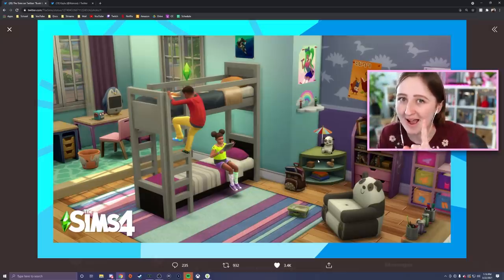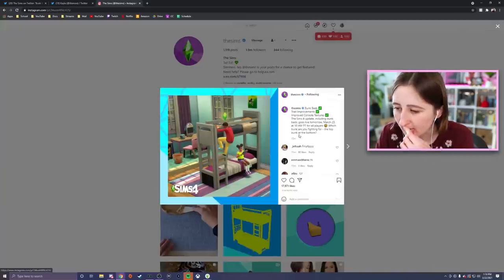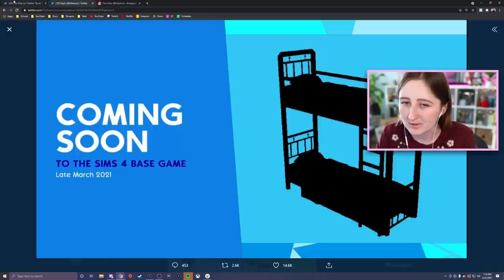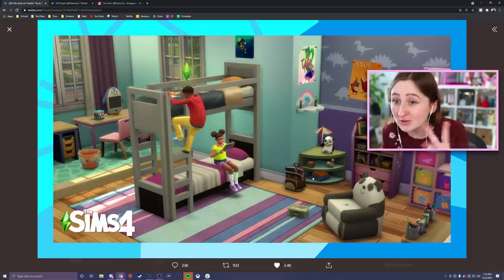I wonder if The Sims on their Instagram has anything different — nothing on their story. It's the same picture on their Instagram. Well, this picture's bigger, we'll keep this one. I can't wait. So that's at least two different bunk beds, and hopefully there's a lofted version of both.